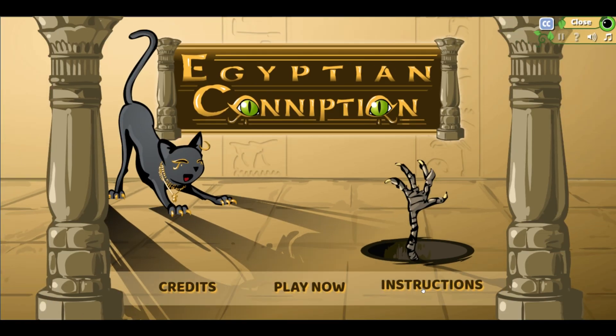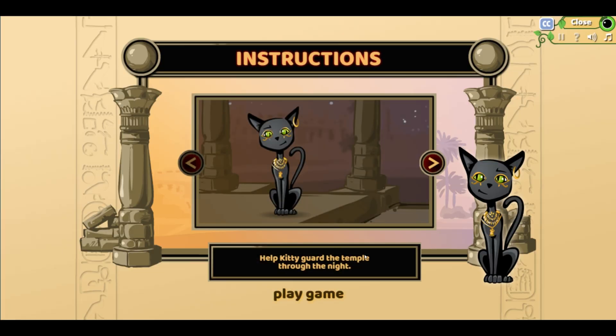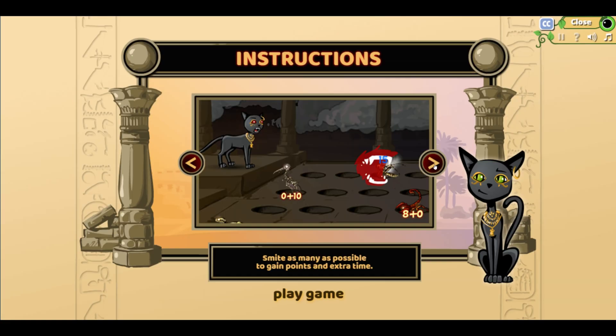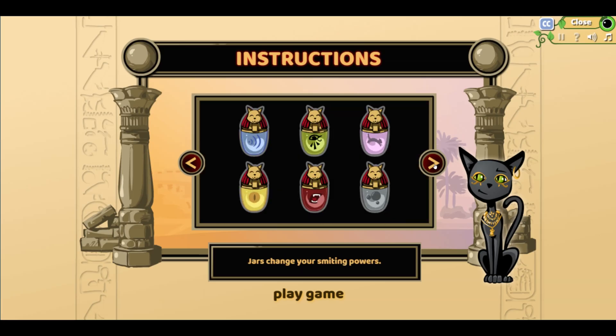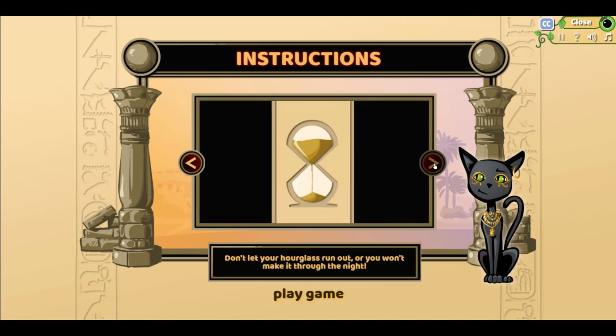Alright, let's do the instructions here just to see what is going on with this. Help Kitty guard the temple throughout the night. Answer math facts to smite your enemies. Smite as many as possible to gain points and extra time. Jars change your smiting powers. Bombs clear the board. Crystals freeze time. Don't let your hourglass run out or you won't make it through the night. Let's play the game!